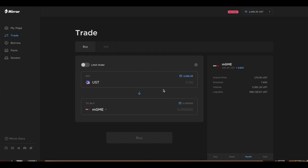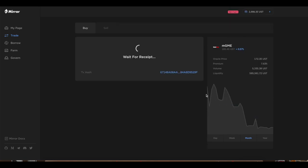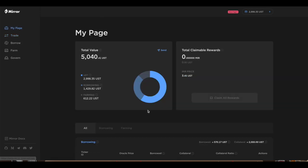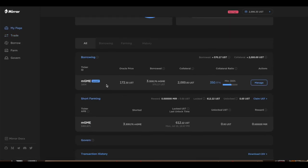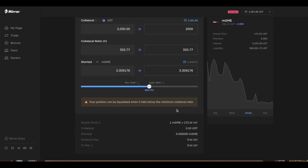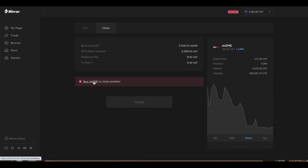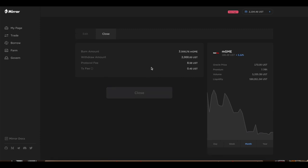I'll say I want 3.3 and click buy — done. I'm protected because at any time I can go to my page and close out my position. You can see the GME short and close it out at any time. Remember there's a 1.5 percent fee for closing it out. Now I've already bought the GME off the market so I can close this position at any time. Don't forget those fees — the reason they have fees is to keep people from just dumping on the market.